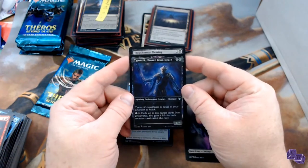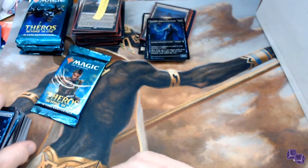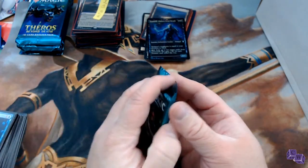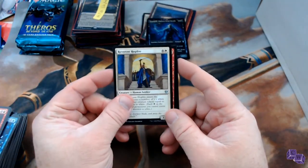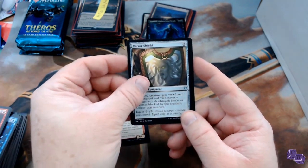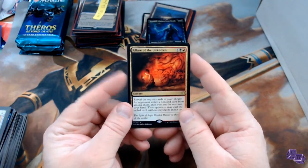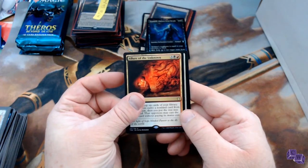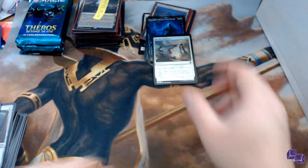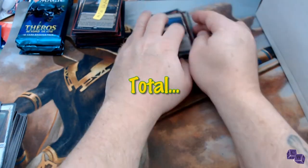That foil constellation Taranika, Chosen from Death is some fun stuff right there. I have no idea what the price on it is but I like that card a lot, especially in the current meta. We got another foil too — a Reverent Hoplite, Heroes of the Unknown — I still haven't really settled on this card — and your second foil is a Revoke Existence. Not bad rares, but you got some foils too. Thank you so much, Richard!